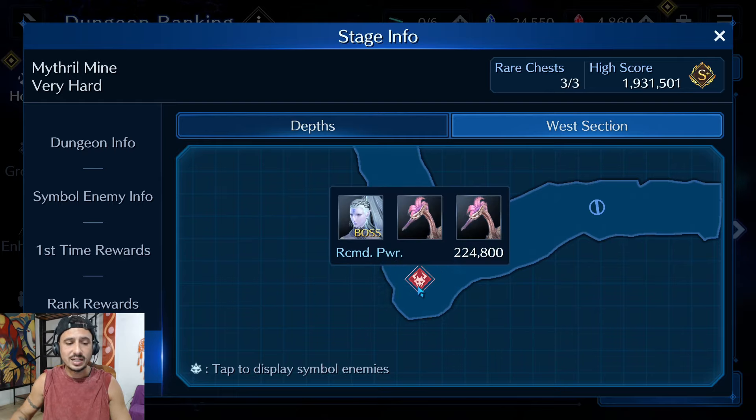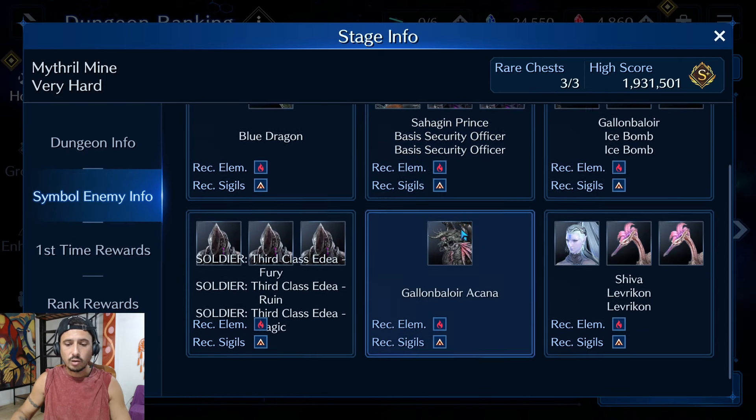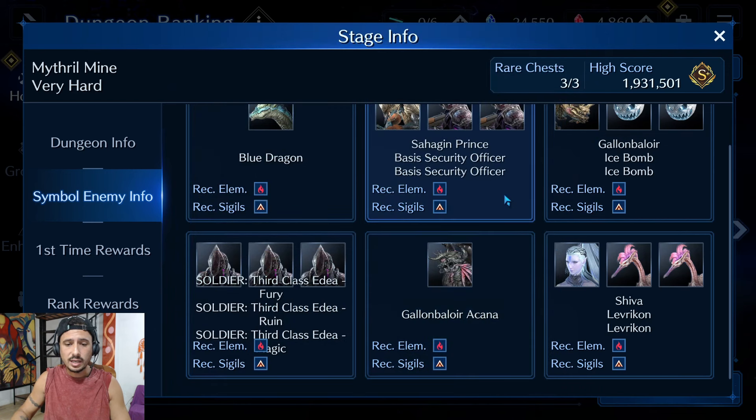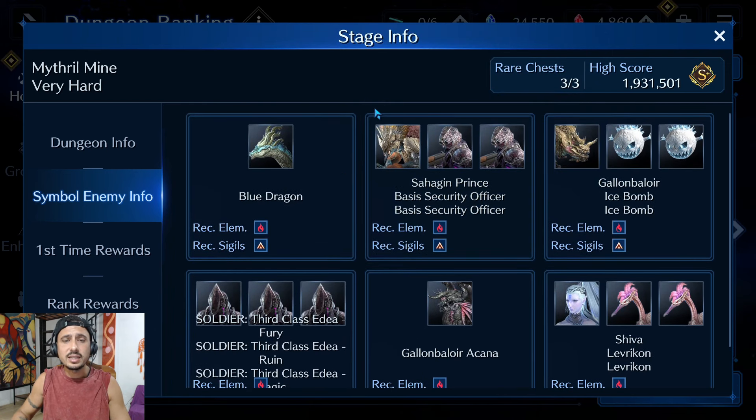For this fight, Shiva is going to be able to inflict Fatigue and Fog on you. We are going to take one trance ability that's going to make us immune to Fog, but she still can cast Fatigue in the fight so I do recommend bringing at least one character with a Heal-on-Fatigue ability. Other than that we're not going to be debuffing her magic attack — we're literally just going to be burning down her damage.